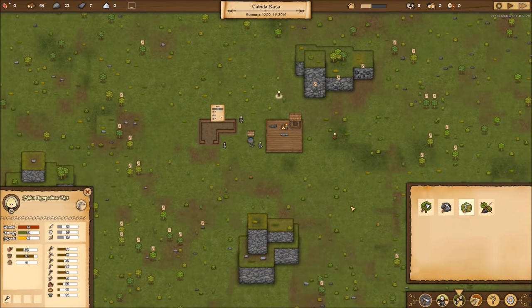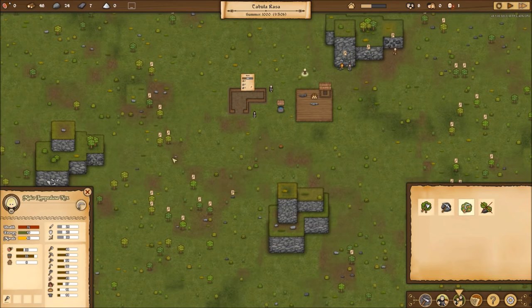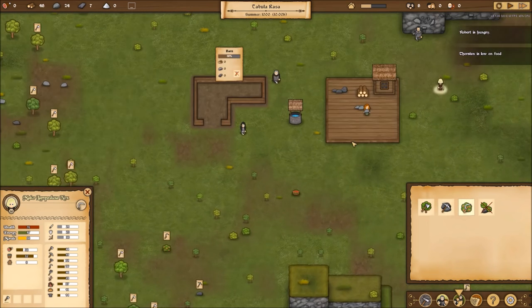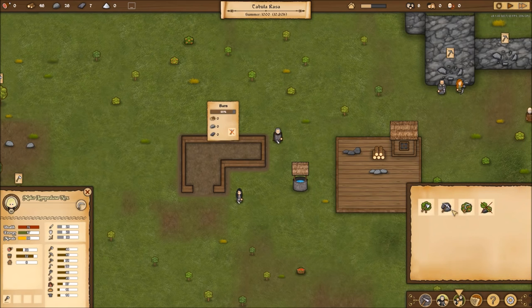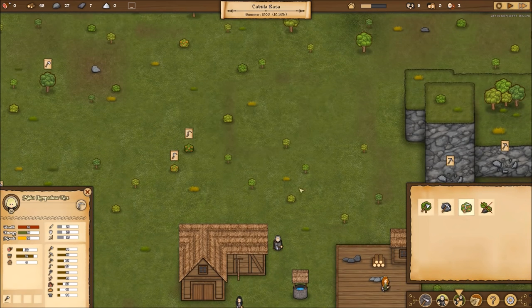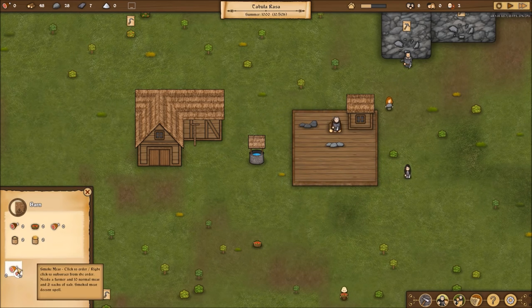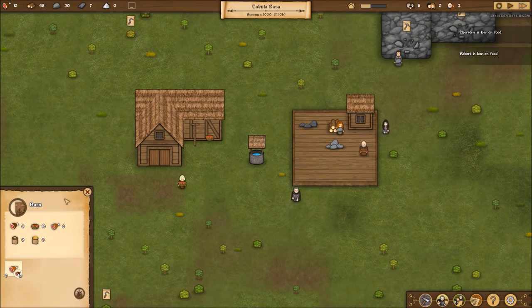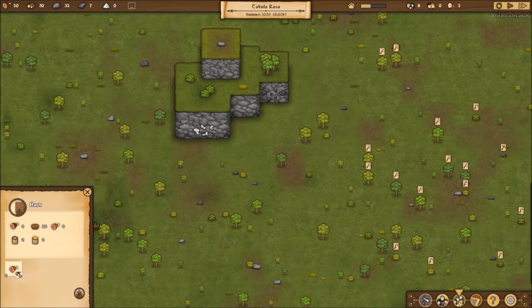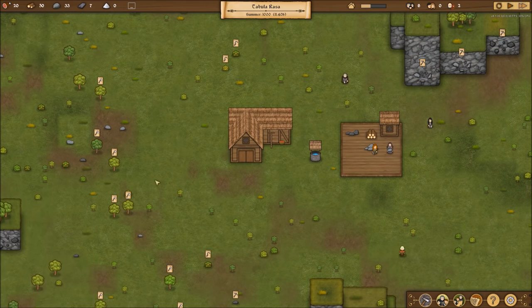Once the barn gets built, we'll mark someone to go do that job. We got two builders now so it should go up pretty quickly. Let's mark some berries here to get gathered. Thorsten is low on food — he was hungry, now he's low on food, that's serious. There we go — grab some berries there. The berries only grow in spring and summer, not wintertime — makes sense. The barn's here now. The barn has zero food in it. I guess we can smoke meat here.